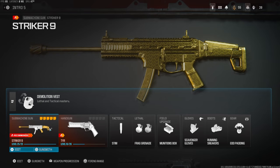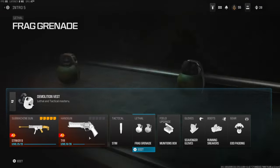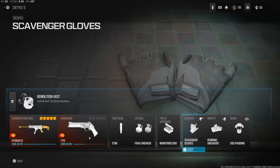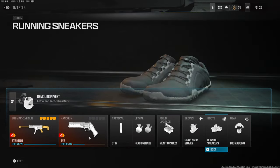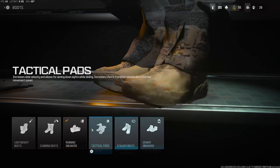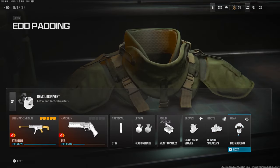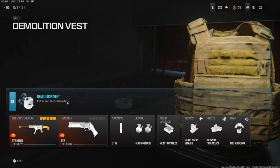Jumping over into my secondary, I'm going to be using the Tyr. The tactical is the stem, frag grenade for the lethal, munitions box for the field upgrade, scavenger gloves so I can pick up ammo off of the enemies I've killed, and running sneakers which basically reduces your refresh time and increases attack sprint duration.